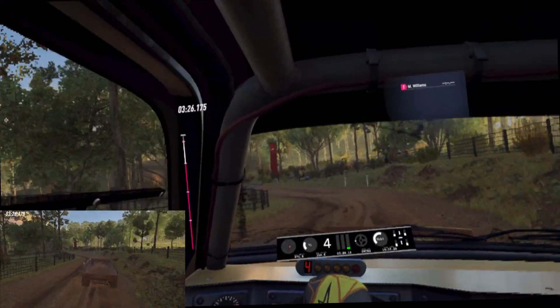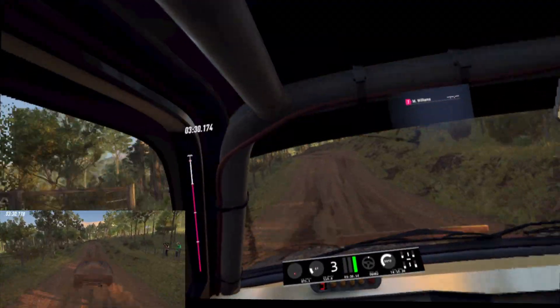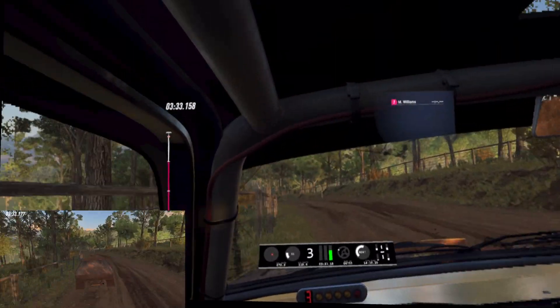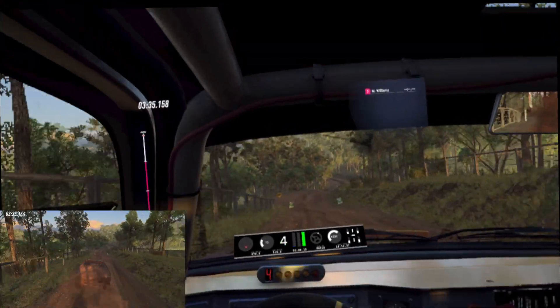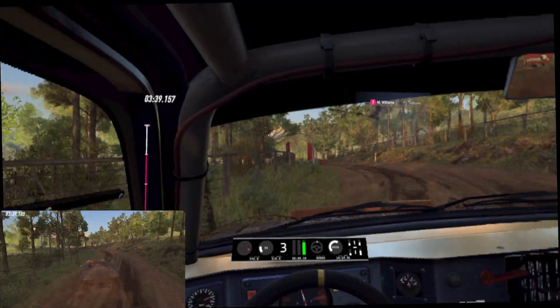80, crest at 3 left, opens of a crest, 30, 6 right, into 4 left tightens, 60 over finish, into crest, to stop.